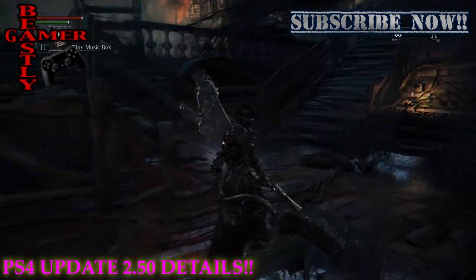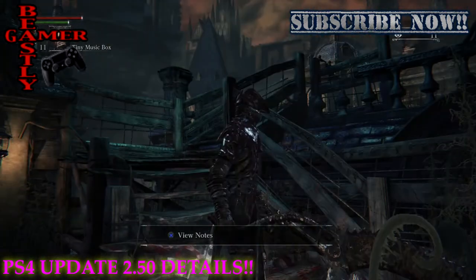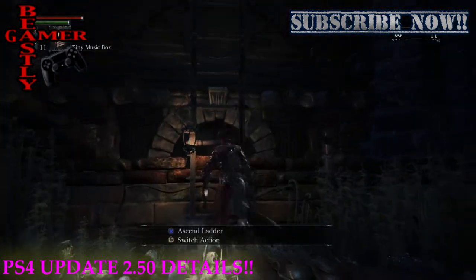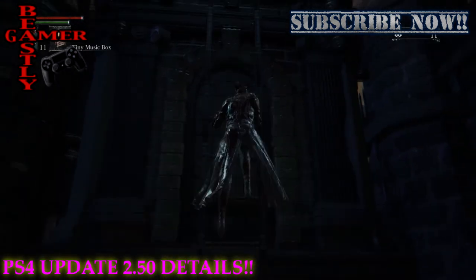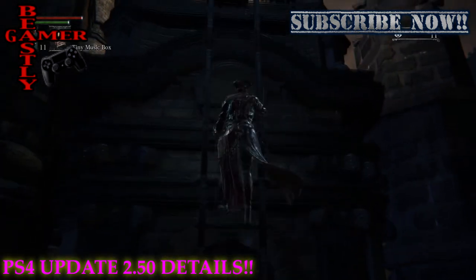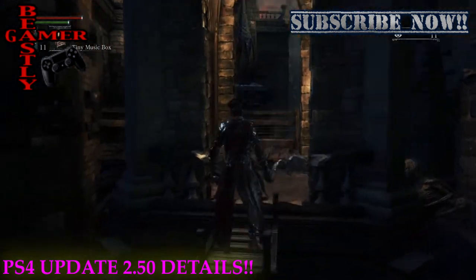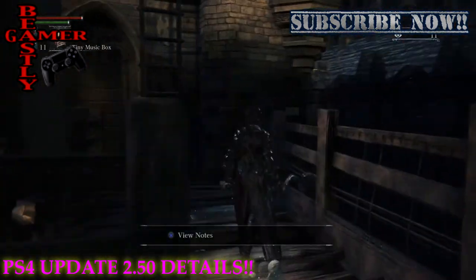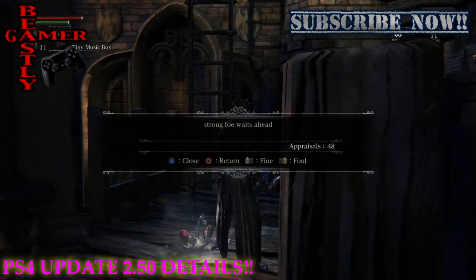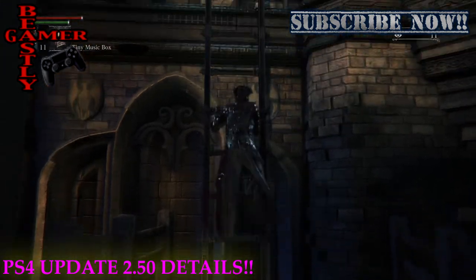They've also added some new trophy integration, which to me is probably the weakest part of this update. But I know lots of you guys really like your trophies and you like to have them a certain way. Now there's an automatic trophy screenshot — every time you get a new trophy, the PS4 will save that image so you can show all your disbelieving friends your new trophy. That's a great new feature for people who are really into trophies.